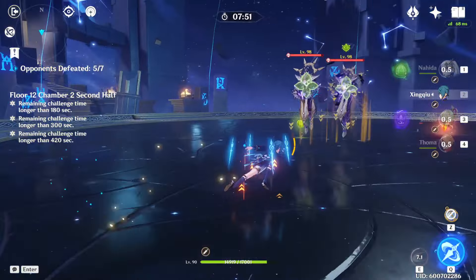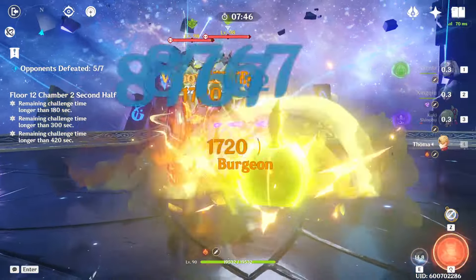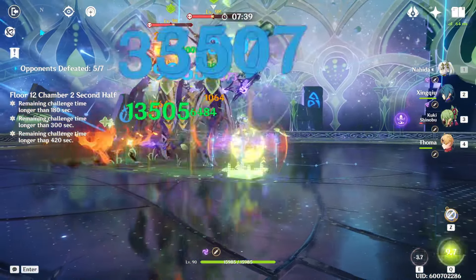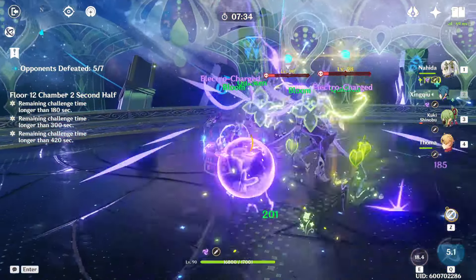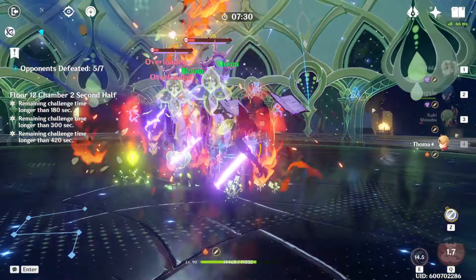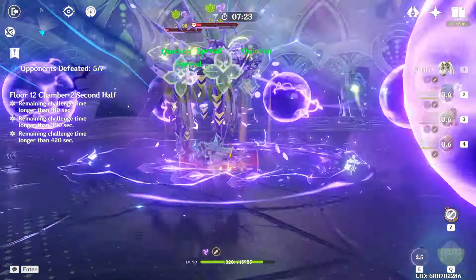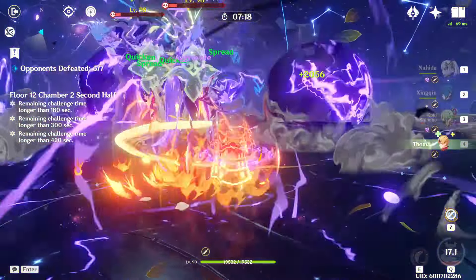Another team comp I really like on this half is the Nahida hyperburgeon team, which is basically a Nahida-Kuki hyperbloom core supported by Touma for some extra pyro application. This team has great AoE damage for clearing the first two waves quickly, and Nahida and Touma work together to break the electro shields with their dendro and pyro application. The main reason I value this team so highly is because it frees up Bennett and Xiangling for the first half, which also benefits a lot from high pyro uptime.